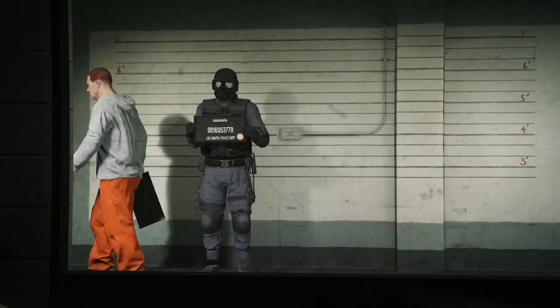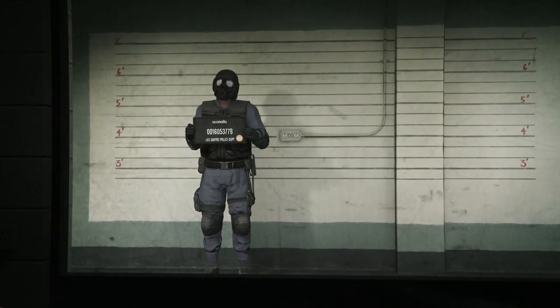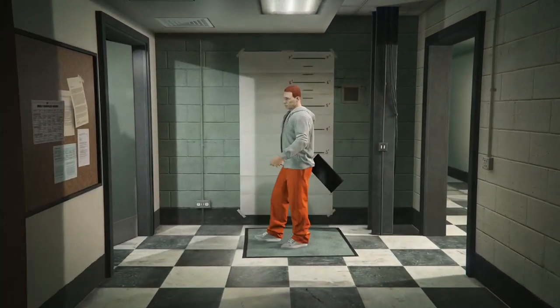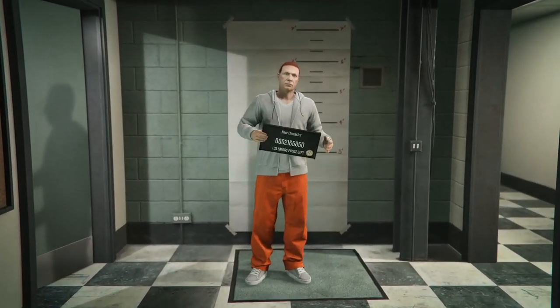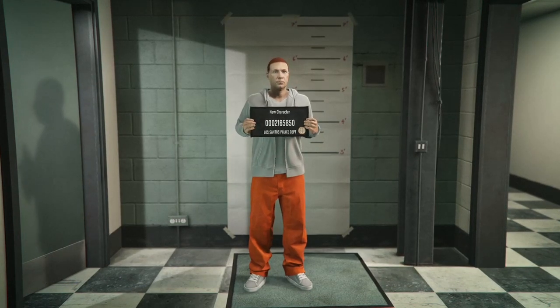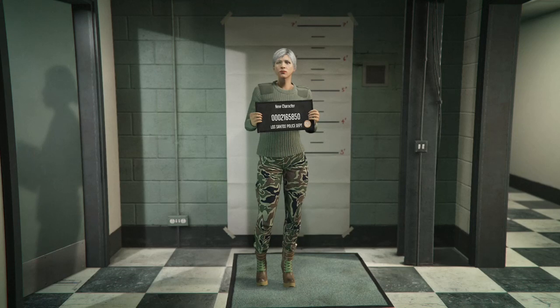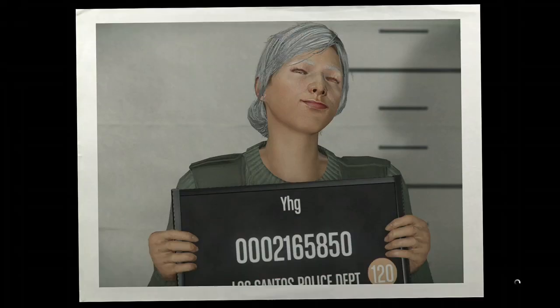You're gonna get an alert asking if you want to copy all your stuff over — just go ahead and accept it. When you get in here, if your second character ended up being a male like mine, go ahead and change it into a female. But if it was already a female, just leave it as a female. Then save and continue and make a random name for it, and take the picture.